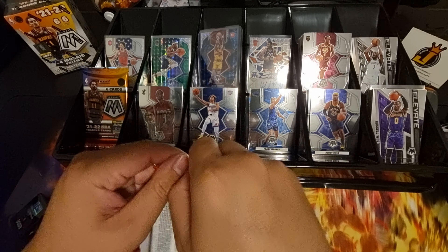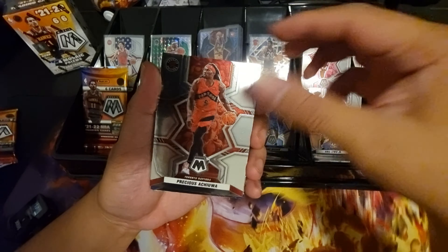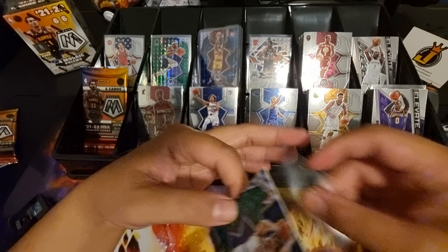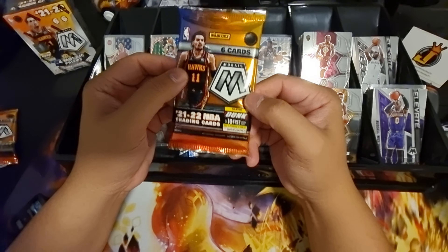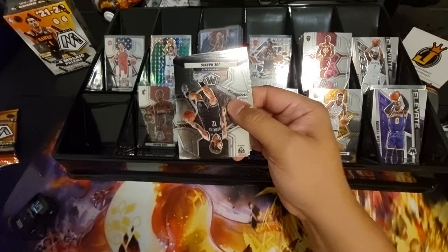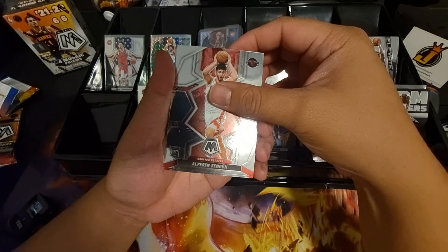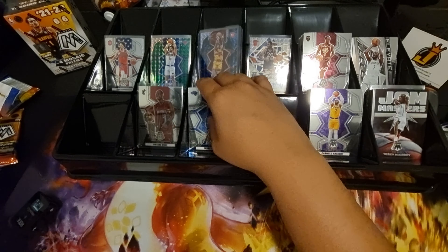Last two packs for blaster box number three. Pack five — Kira Lewis Jr., Precious Achiuwa, Jordan Poole, Gary Harris, Quentin Grimes on our green parallel, and Giannis Space. Last pack from blaster box number three — can this pack save the box? So far it's been below average. Joe Harris, PJ Tucka, Carmelo Anthony, Jam Masters Tracy McGrady, Alperen Sengun, and Corey Kispert. Blaster box number three has been our dud box.